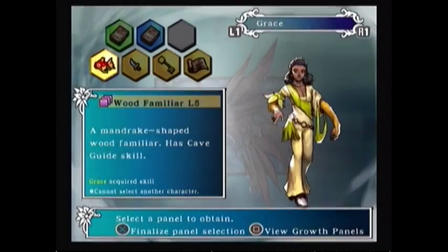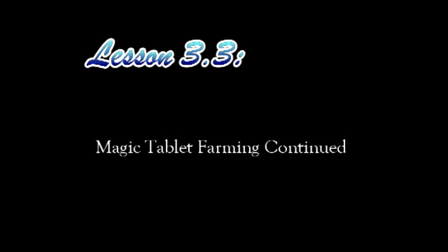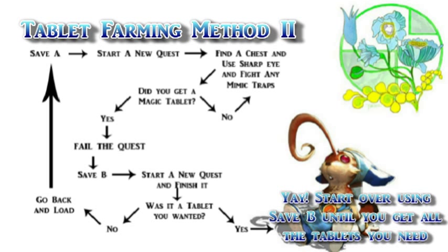The more interesting use would be the farming of Magic Tablets. Adding to our usual method, we can eliminate the repeated disappointments by saving state before using Sharp Eye, then saving state after using Sharp Eye. You save state before Sharp Eye so you can manipulate what type of traps are on the chests. Naturally, we're looking for mimic traps and trying to avoid other traps.